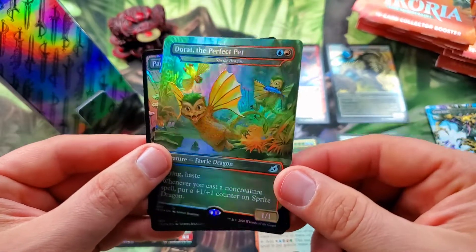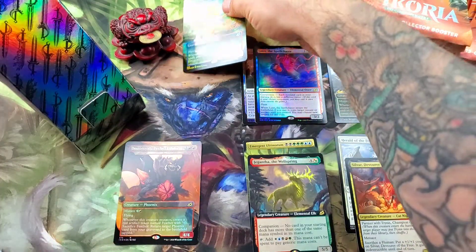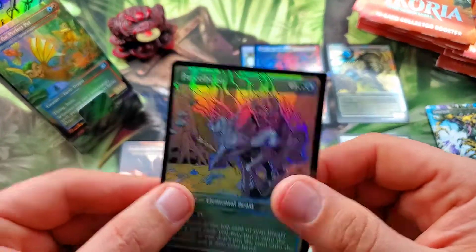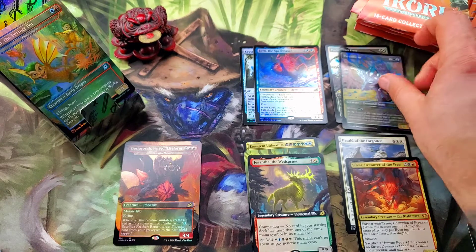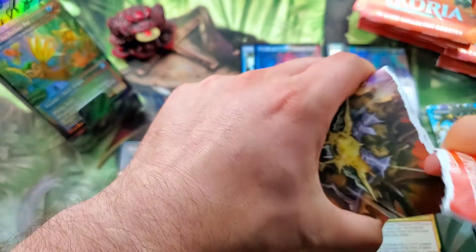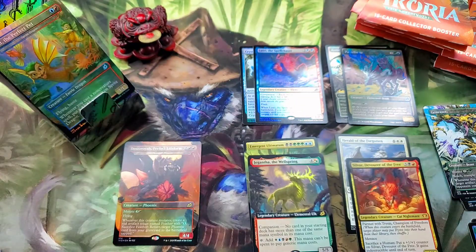Very beautiful full art foil Dorat — very nice. We'll put that up top, actually we're going to put that in the pedestal slot, and a Parcelbeast foil. You always got to get a perfect pet. Sprite Dragon — very cool card.